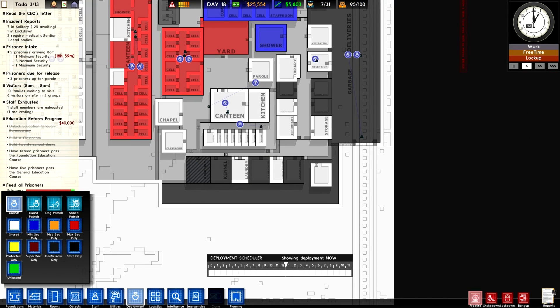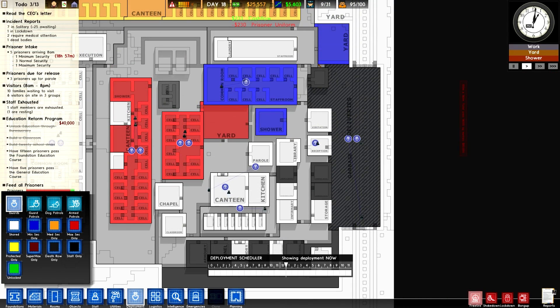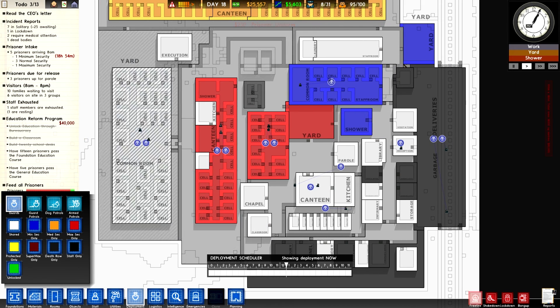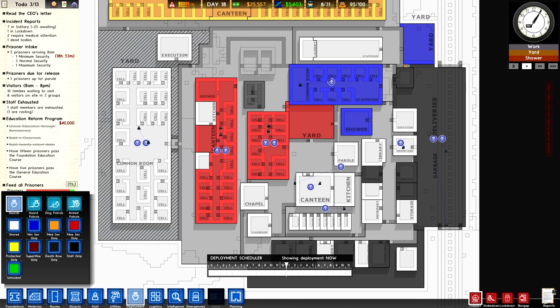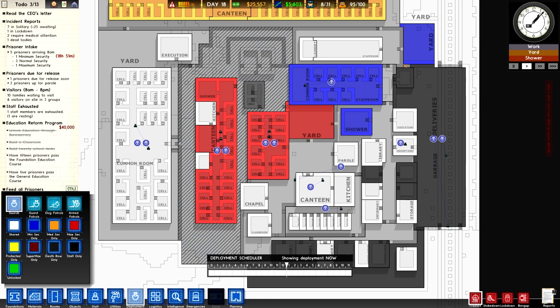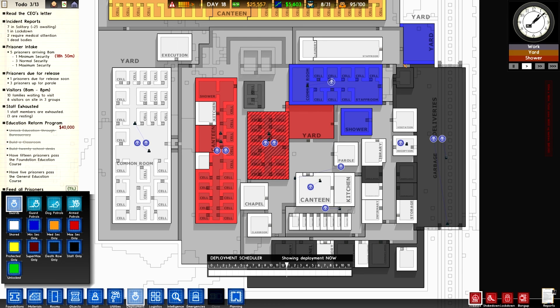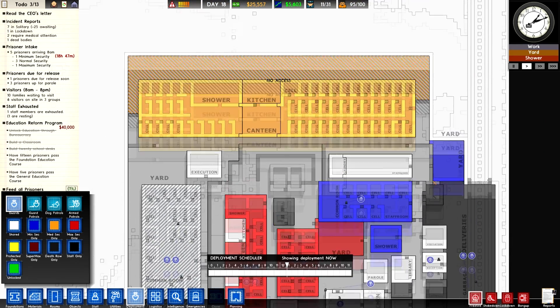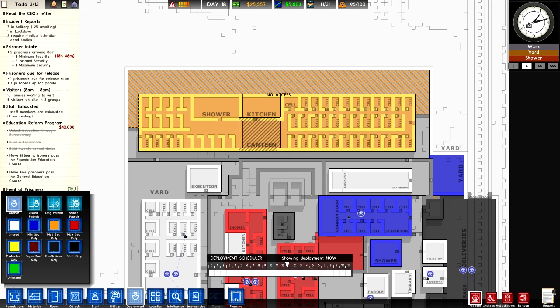The black is for prison personnel only. There's a scheduler and stuff which is more than you need to know. I do have certain guards on station — all these little blue guard icons are stationed in specific places. I have four, two in each cell block of max security, one in the min, and two over in the mix.